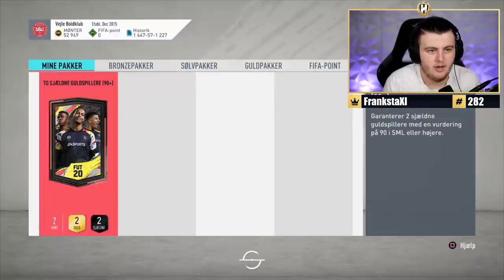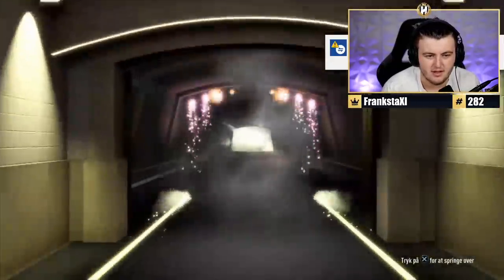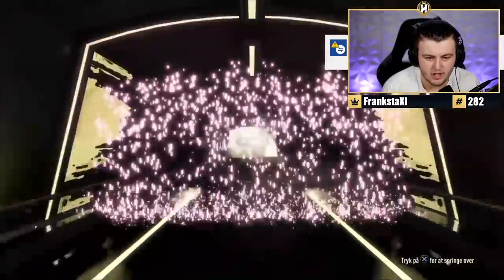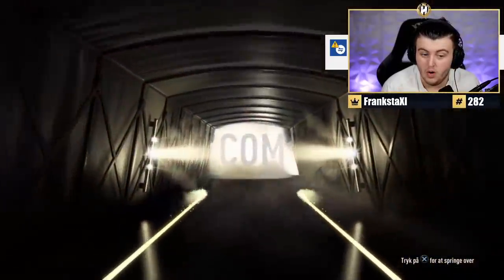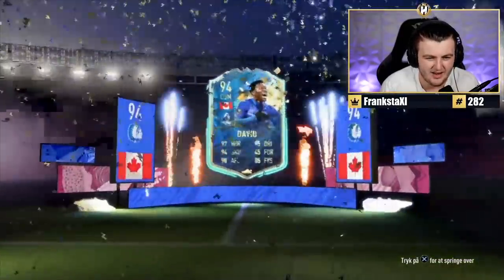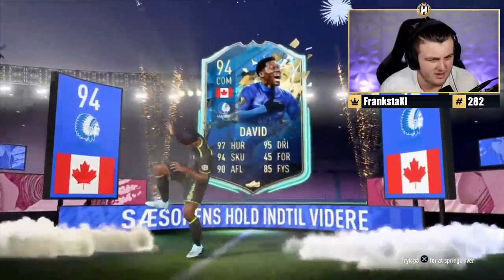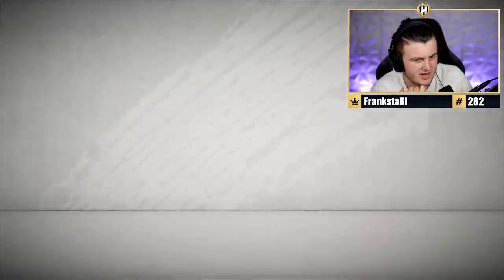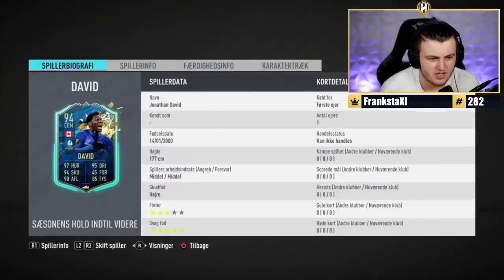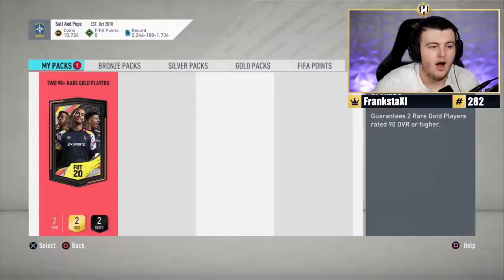Next one - that is a crazy record, playing around two and a half thousand games. TOTS - Belgian - Jonathan David. I thought it might have been Alphonso Davies but it's Jonathan David. Two five-star weak foot CAMs. Next up, Salt and Pepe - what a club name. Come on, can we get a 98 or 99? It's Prejo, 93. Bad start. What else? That's on the lower end actually.